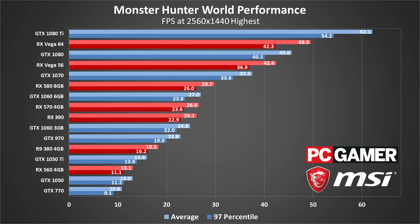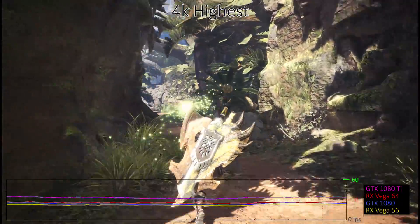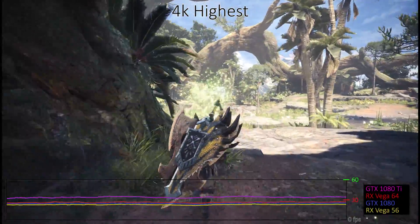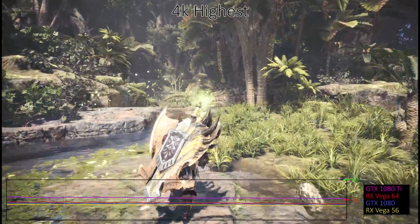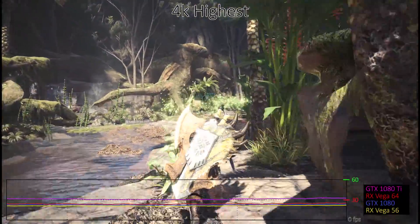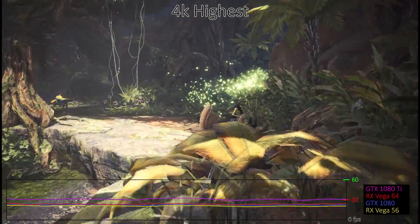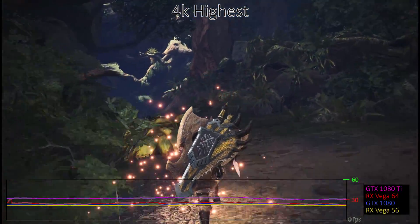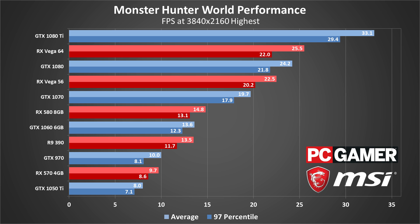You can more than double performance by dropping to the low preset, so if you prefer resolution over quality, a lot of the GPUs can still easily break 30fps at 1440p. At 4K, maximum quality is still a bit of a pipe dream, and with SLI and Crossfire not officially working with Monster Hunter World, you'll need to drop the quality if you want to hit 60fps. The GTX 1080 Ti only barely breaks 30fps, and everything else comes up well below that mark. While 30fps is technically playable in Monster Hunter on the PC, mouse input lag starts to show up if you fall below about 40fps — it's not unbearable, but it's definitely noticeable. For 60fps, the low quality preset more than doubles performance, meaning the 1080, Vega 64, and 1080 Ti can all break 60fps. It's worth pointing out that GPUs with less than 4GB VRAM are effectively useless at 4K and the highest preset, with frame rates dropping down to 1-2fps — the GTX 1060 3GB is a literal slideshow.